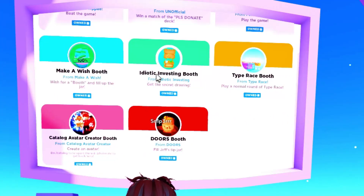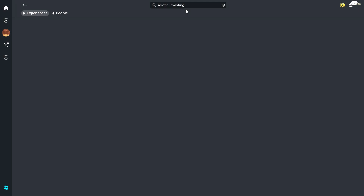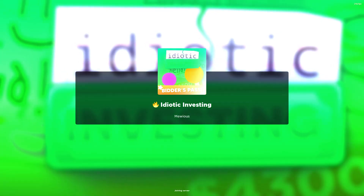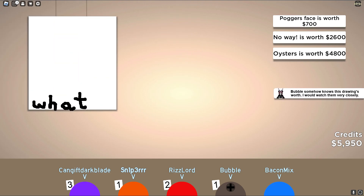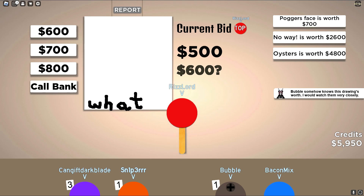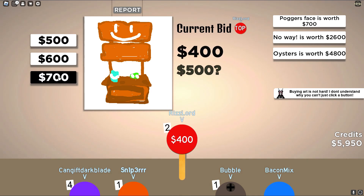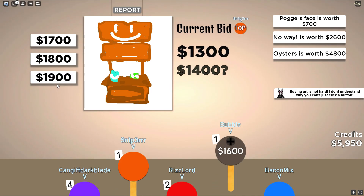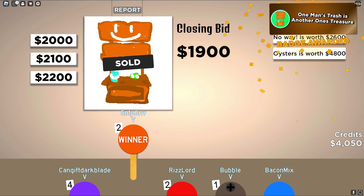The next booth is the Idiotic Investing booth. You will need to load into the Idiotic Investing game. In this game, you will need to find the secret drawing and bid the highest on it. Make sure to not bid on any other drawings and save up all your money. This is the drawing you're looking for — make sure you bid the highest on it so you can get the booth. This one can take a very long time so make sure you're patient. Once you win the bid, you should now have the booth.